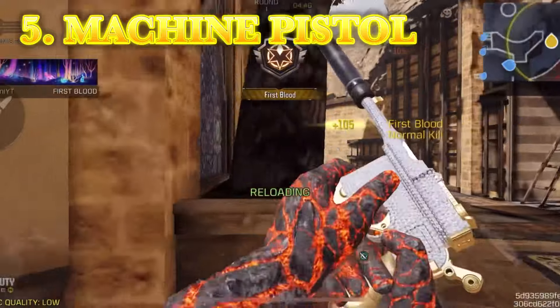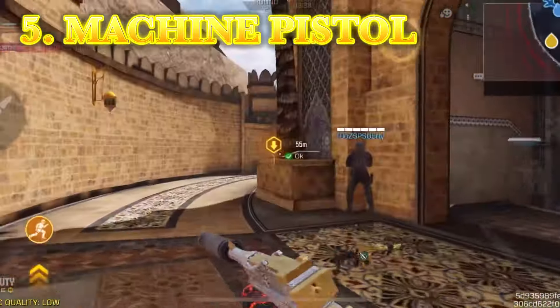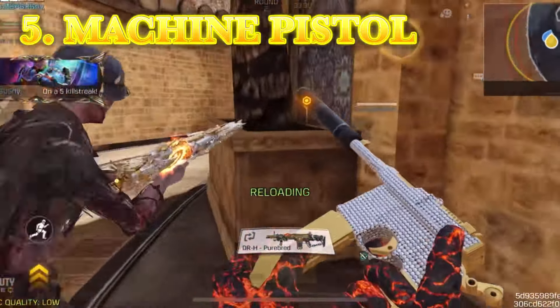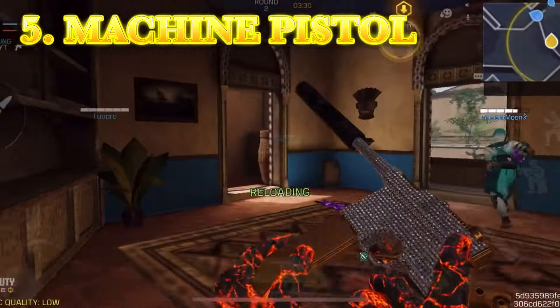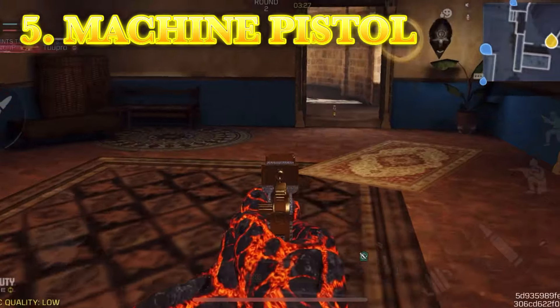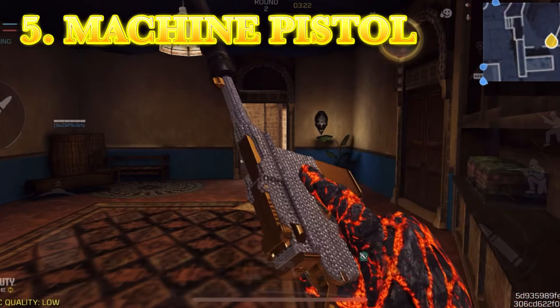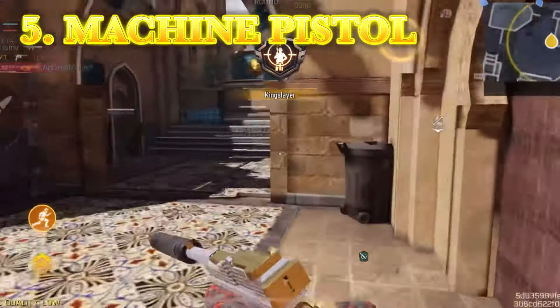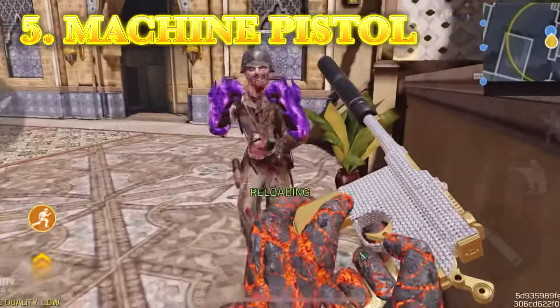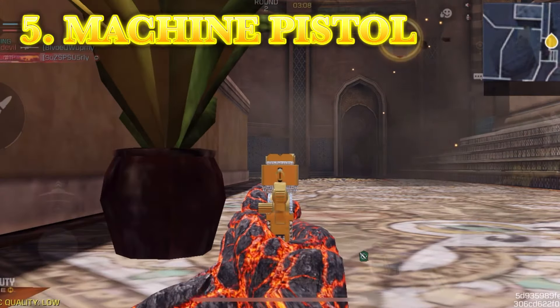Number 5, the Machine Pistol. This is our most recent addition to the pistol class, and it's a Vanguard pistol — they're following this Vanguard attachment system with the MG42 and this, and I don't know what they're doing. This thing shoots fast, but it absolutely takes way too many shots to kill because it's so weak. It's got a fair amount of recoil, it's not really good at pretty much anything, and it hasn't really been the meta because it just sucks.